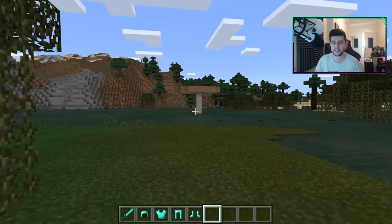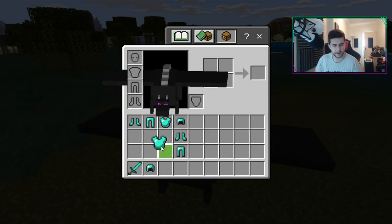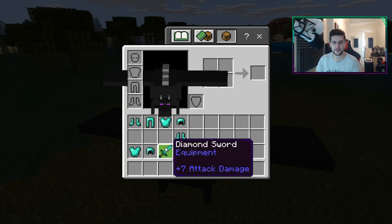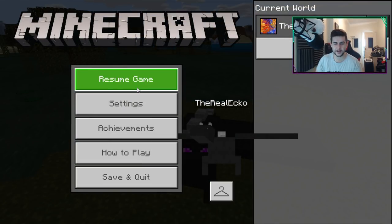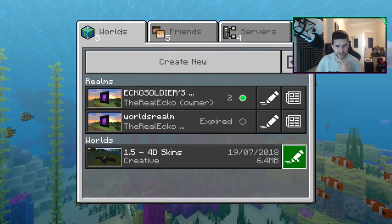He does have a tutorial on his channel - I'll try and link it down below as well. It looks really cool. So what we're going to do now is pick a skin. I think we're going to start off with the dinosaur skin, so let's go to the home menu, save quickly, and have a little bit of fun on some servers to see what people think of our skins.